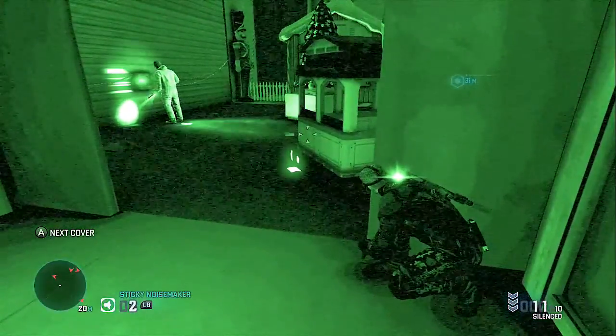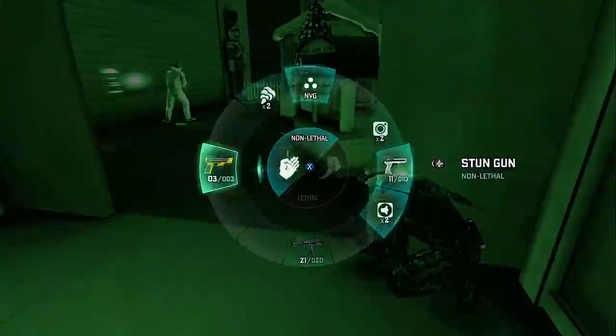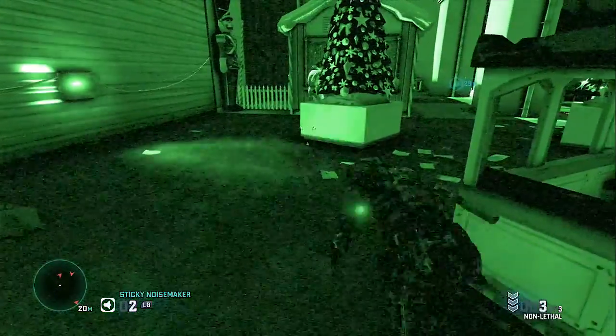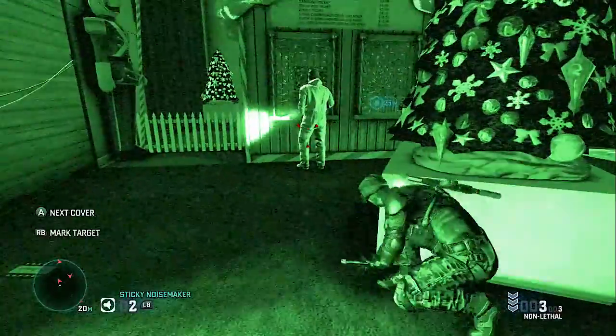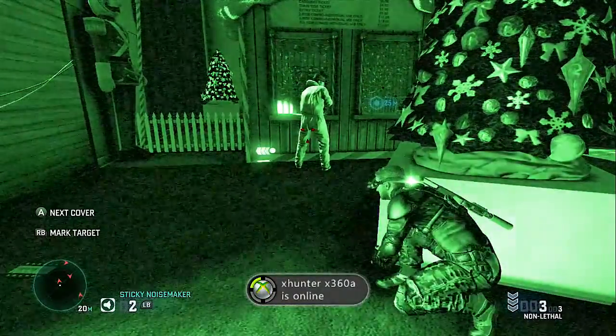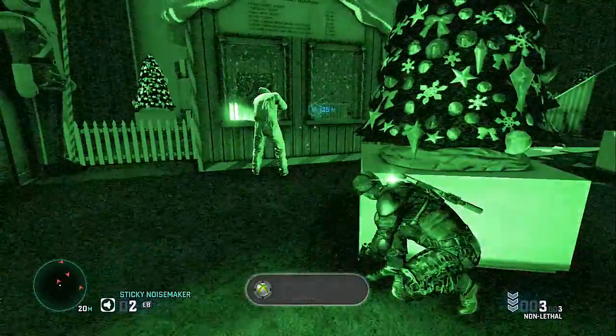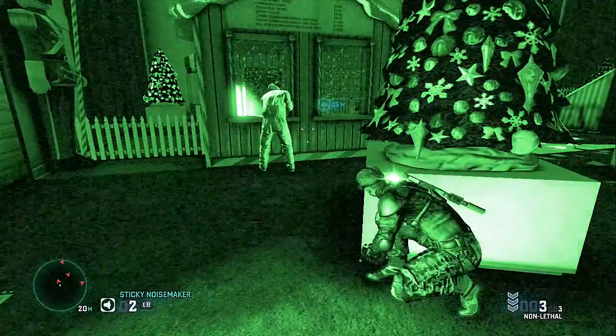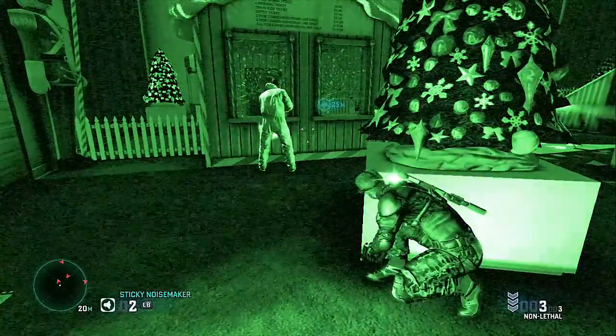We're gonna sneak around to the left-hand side and wait for this guy. We're not gonna knock him out — we can actually just sneak by him. Just making sure I have the stun gun equipped just in case. It's always important to make sure you have it equipped so you don't accidentally kill someone and have to redo the whole game.